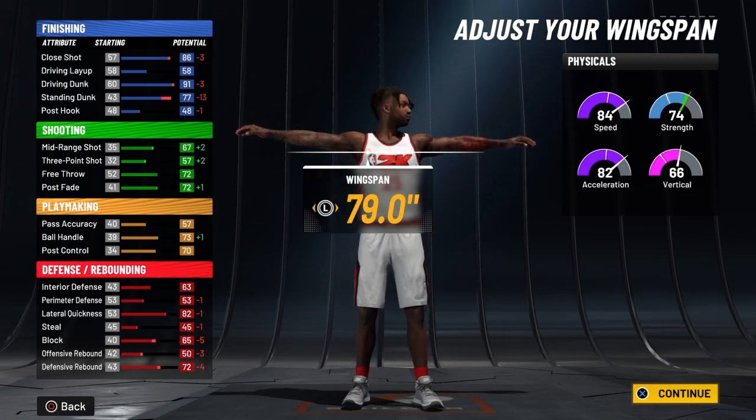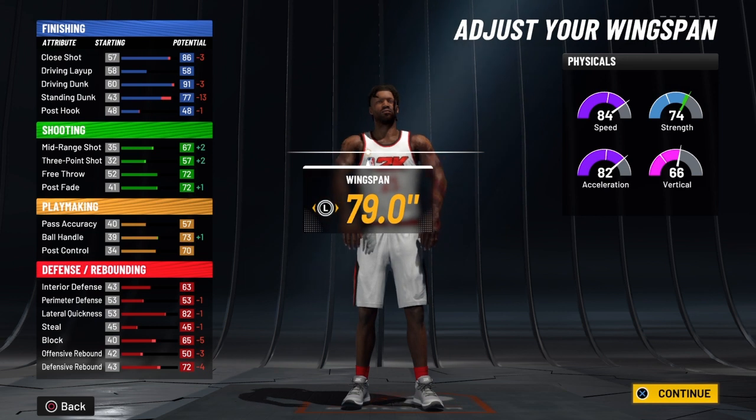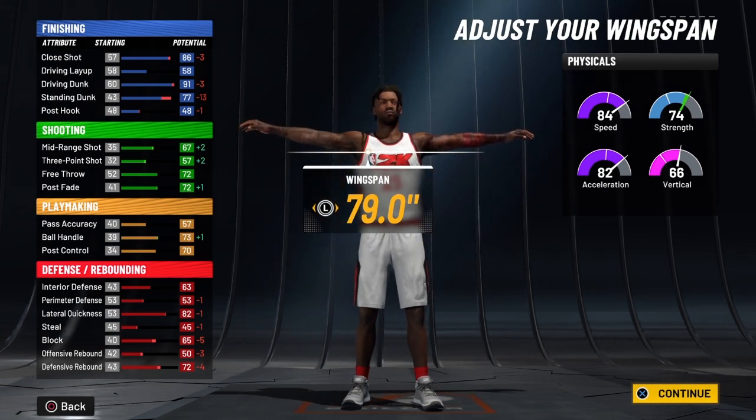When your knight decides to take over, your three-pointer is going to be a 66. Then you're going to have a free throw and a post fade at 76 and 99 raw, and when your knight decides to take over both of them will be 81. Now if you don't know how to use the fadeaway jump shot, go to my fadeaway tutorial.